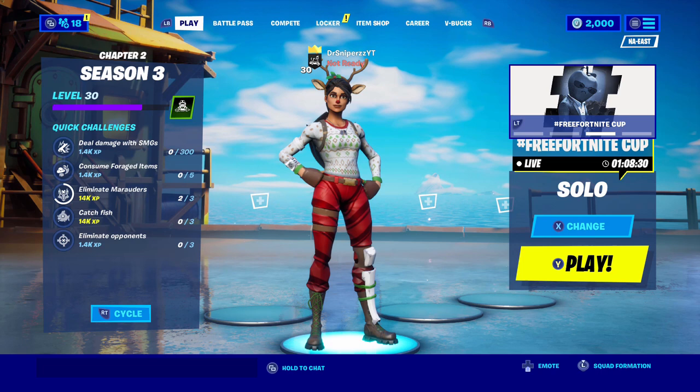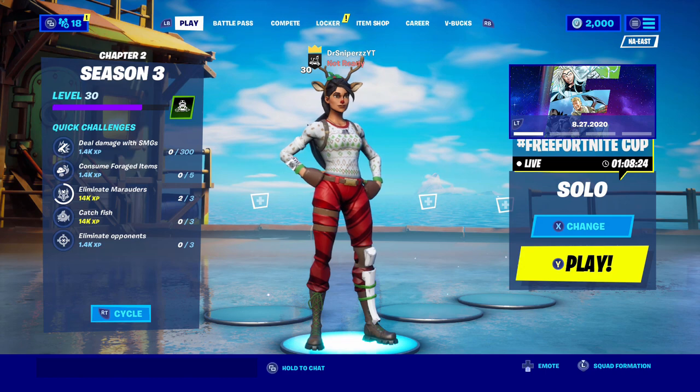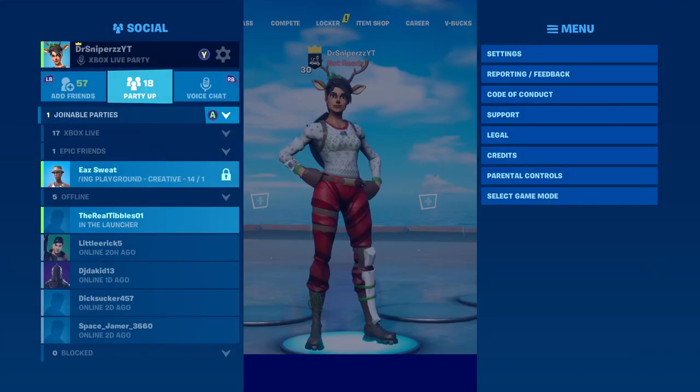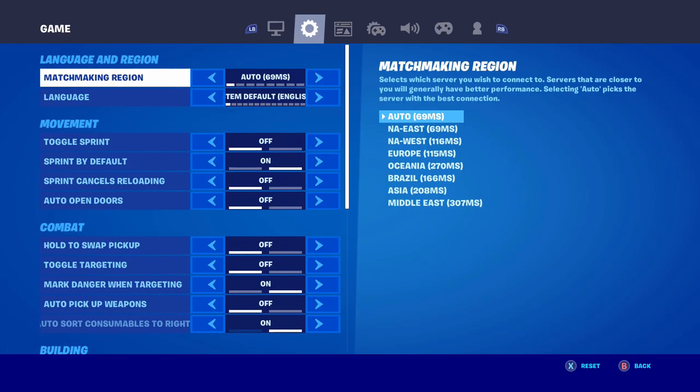As you guys saw in the intro, I'm basically showing you how to get into trash Fortnite lobbies where there are pretty much literal bots, because the servers can't get filled up. What you guys want to do is go into your settings and switch your matchmaking region to either Oceania, Brazil, or Middle East.